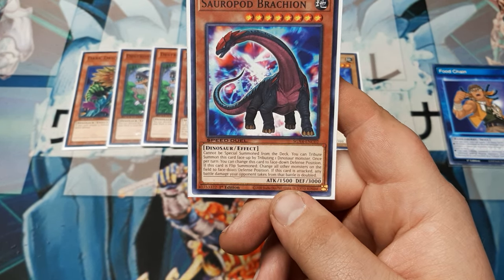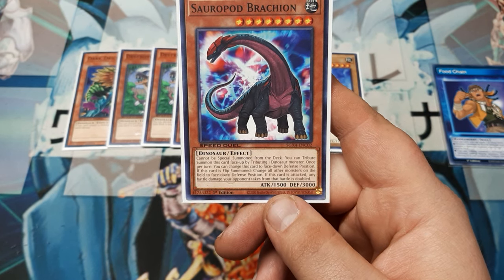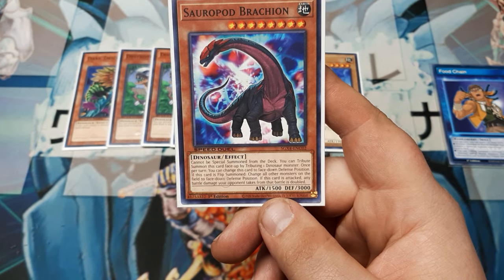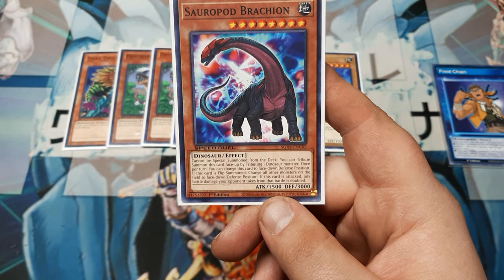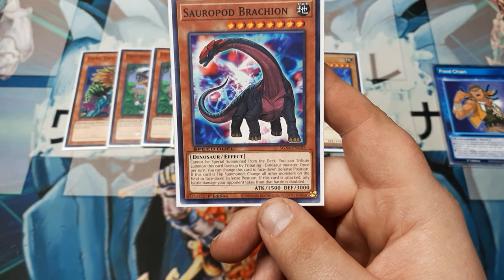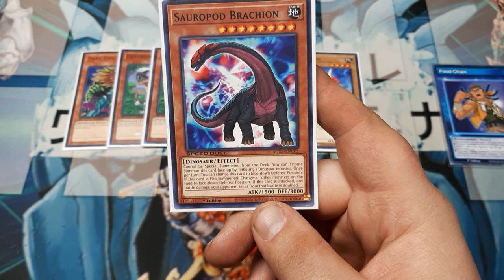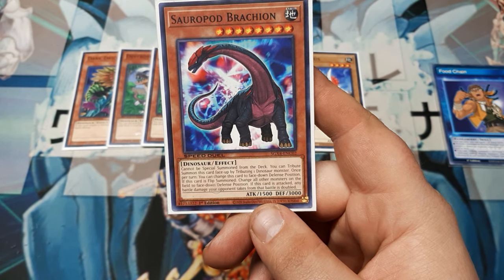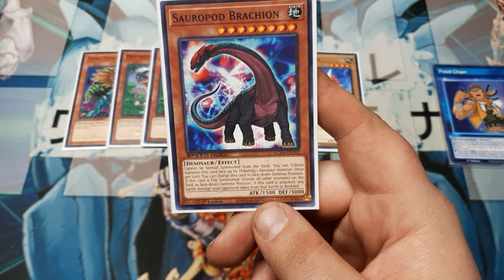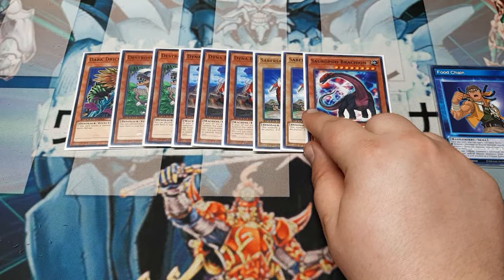Saurapod Brachion cannot be special summoned from the deck. You can tribute summon this face up by tributing one dinosaur monster — a little bit like the Super Ancient Dinobeast. Once per turn, you can change this to face-down defense position. If this card is flip summoned, change all other monsters on the field to face-down defense position. If this card is attacked, any battle damage your opponent takes from that battle is doubled. I would love to play this with certain other cards, but that's a secret.